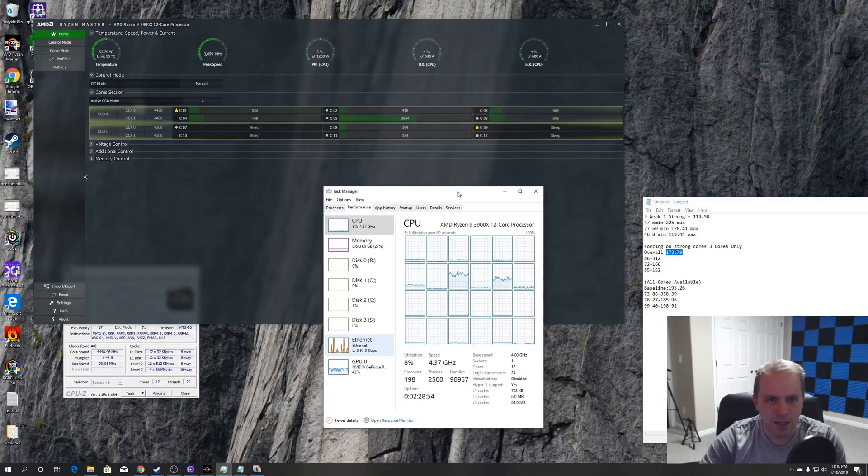The Windows scheduler does not appear to be aware of core complexes — or if it is, it isn't capable of using that information meaningfully. There's no way to prioritize which cores are being used, so if you could force all threads of a game onto the first core complex, you would get a boost in performance. There's no doubt in my mind about that.